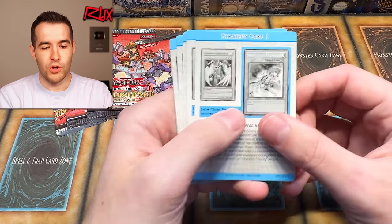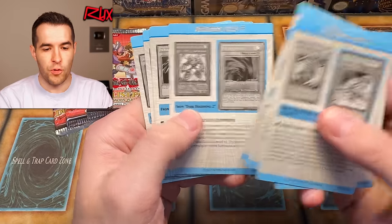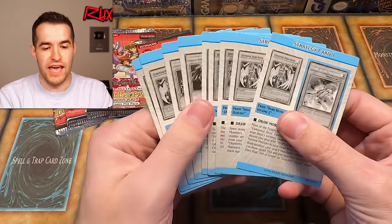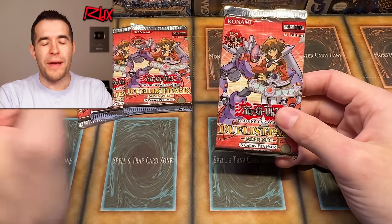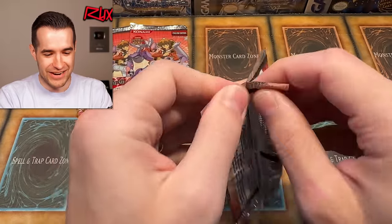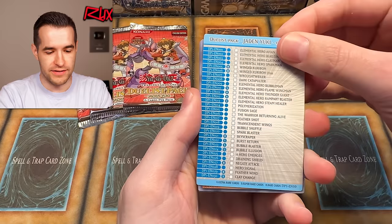So if we can pull two ultra rares that aren't repeats, we can finish the set. I took a look and I think we have all the strategy cards — we have one through nine. We literally have the full set of everything including the strategy cards, minus the one ultra rare. That's all we need to pull to have completed Jaden Yuki one. Four packs left — Bubble Illusion, come on, make your appearance right here. Another checklist card, it's our first untouched checklist we've had since the beginning.